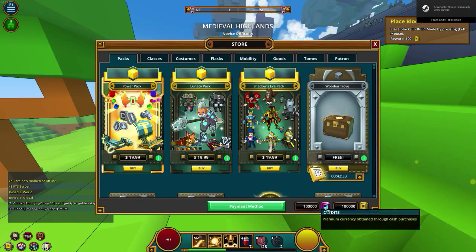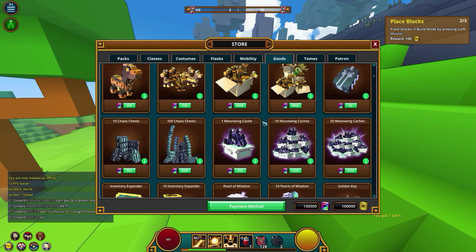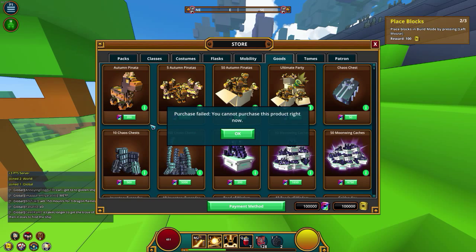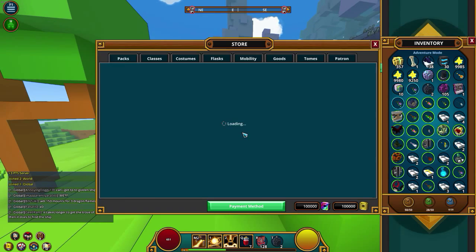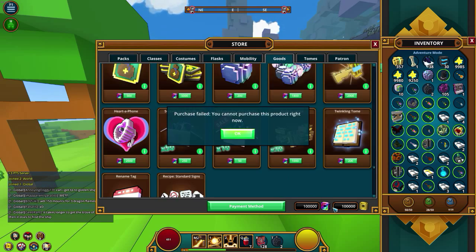To demonstrate that this is the PTS server — I have a bunch of flux right here, so I can pretty much buy whatever I want. Let's say I want to buy the ultimate party skin, but actually I can't buy that particular item right now.